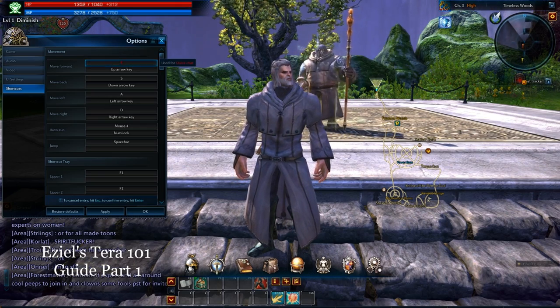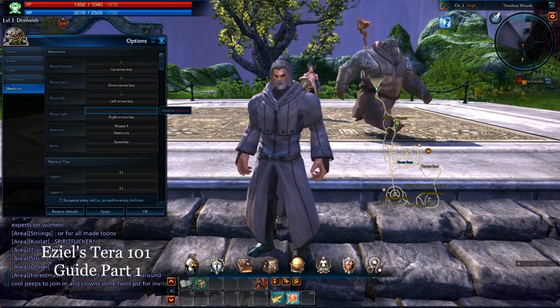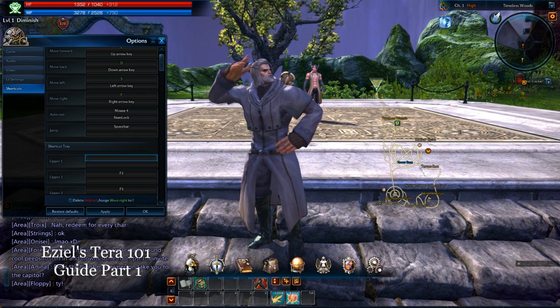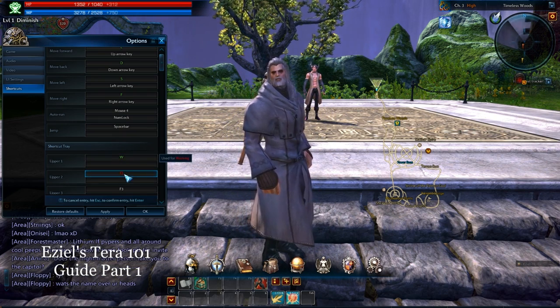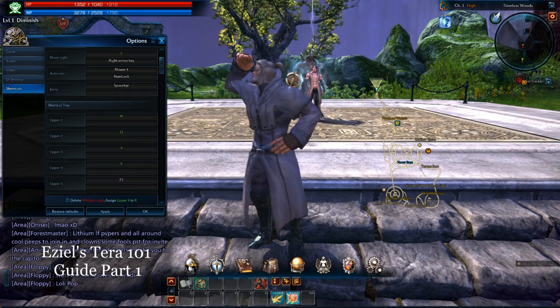What I actually do is I change this to E, just move it one over, change my back over to D, change my left to S, move right to the F button. And then I take out the keys around those four keys, so I actually make upper 1 W, make upper 2 Q, make upper 3 A, make upper 4 R, upper 5...